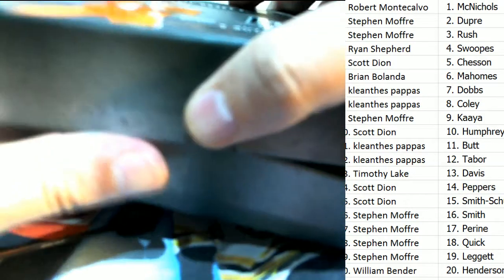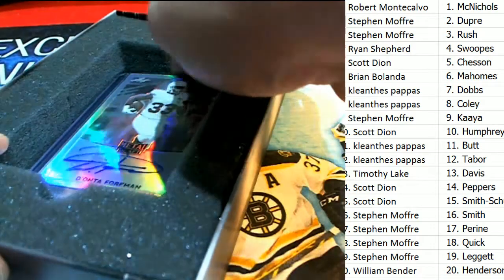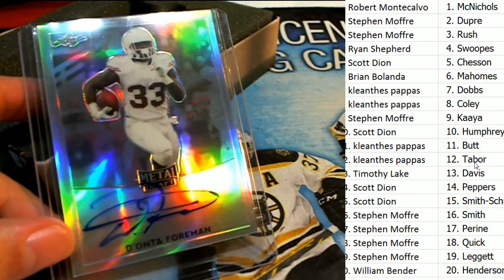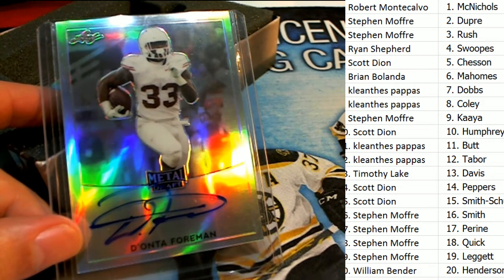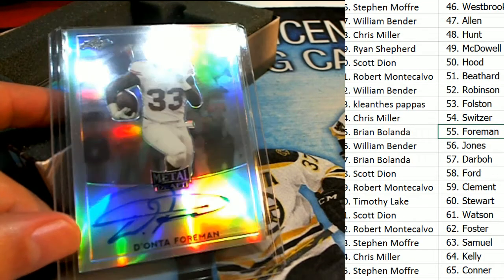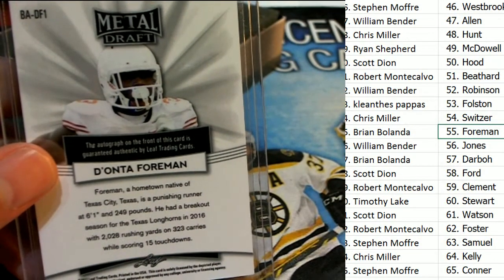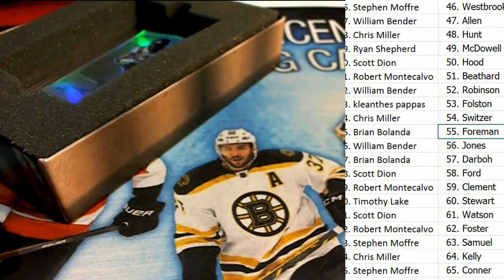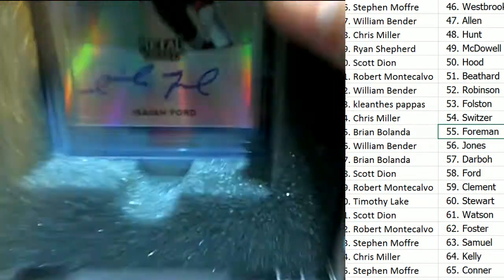Let's see what happens in Leaf Metal Draft football. The first hit out of the break is Devonta Foreman, comes out first. This is a really nice one right here — and that's for Mr. Brian B. Way to go, Brian, with a Foreman. Nice auto. Next up is Isaiah Ford, the Virginia Tech Hokie.